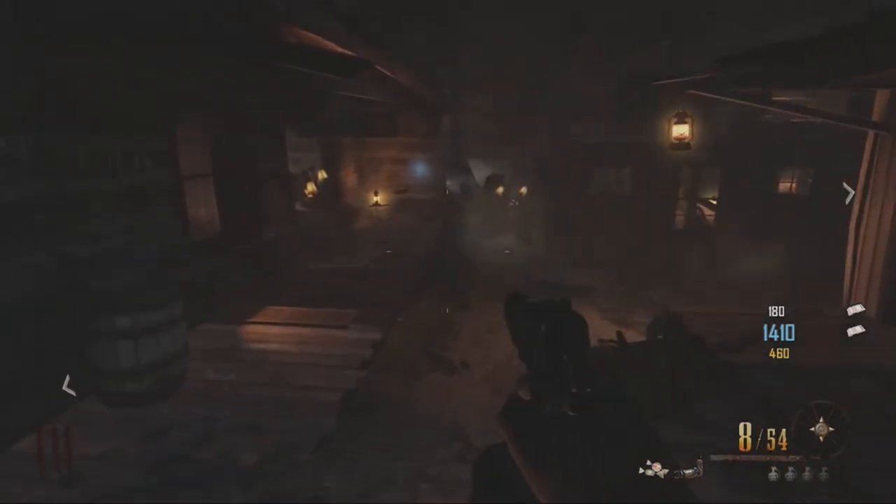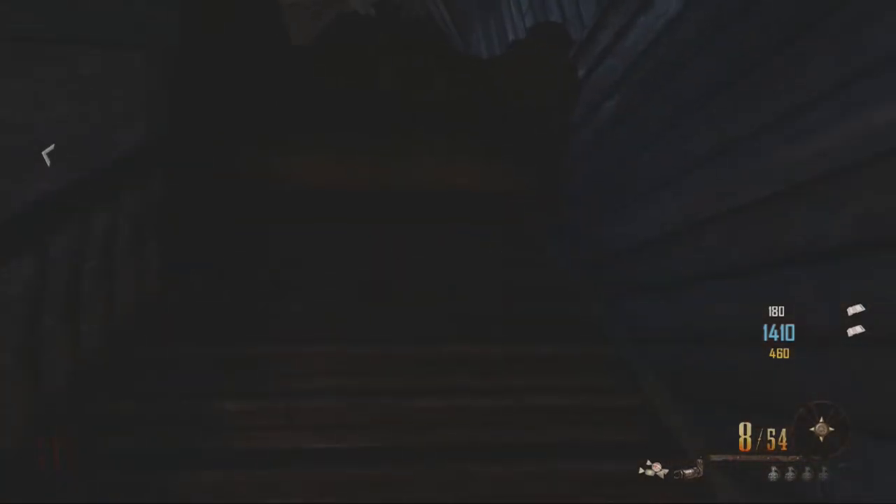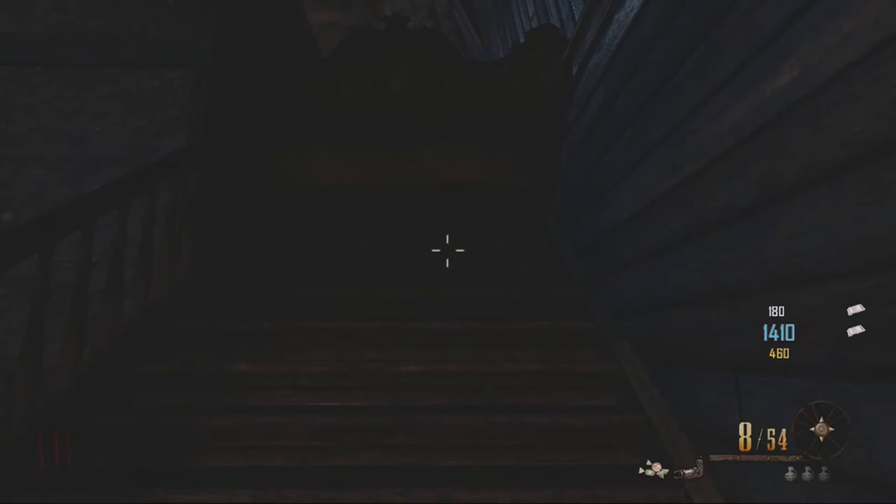I personally prefer these stairs because they're easier to do. All you want to do is simply go onto the stairs and down yourself, and as soon as you get downed you want to leave the game as soon as possible.